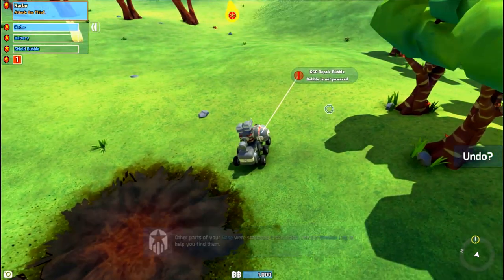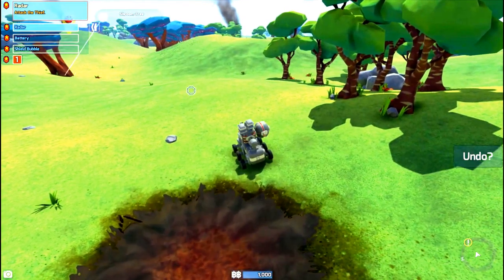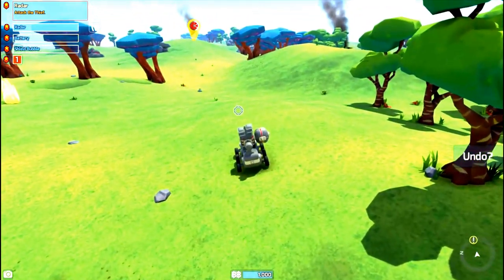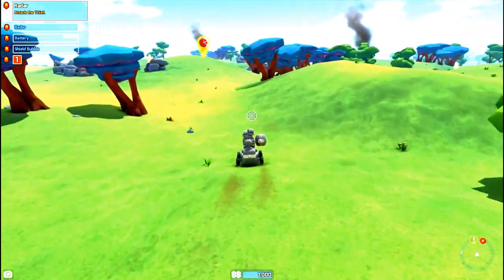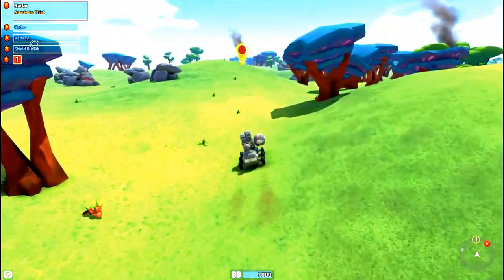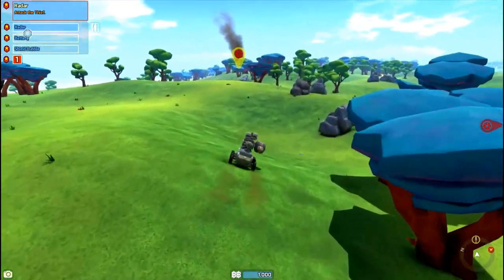Other parts of the base were scattered. Okay — radar. Do we want the radar? Yeah, let's get the radar. There are three different things here — the shield bubble looks interesting to go after, or even the battery.